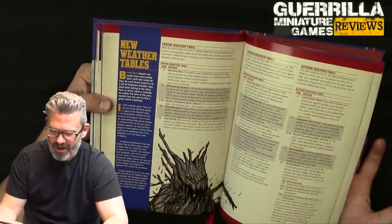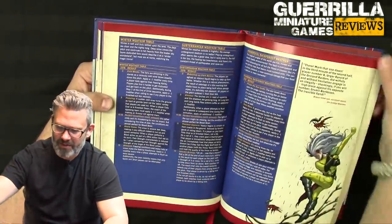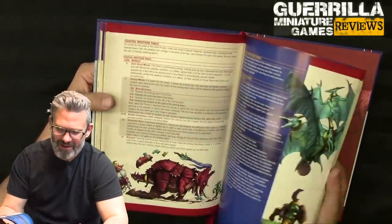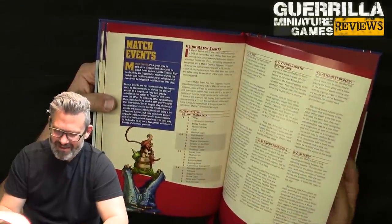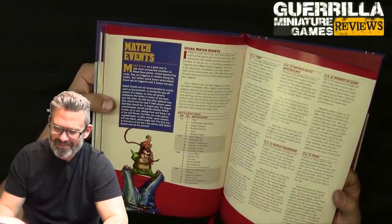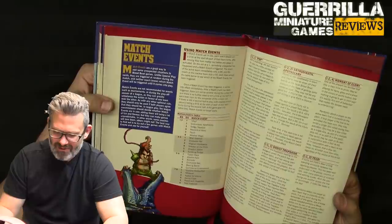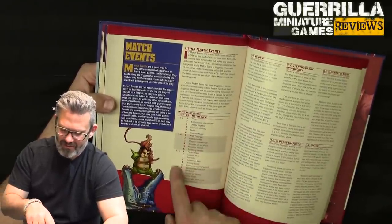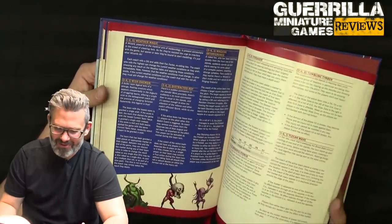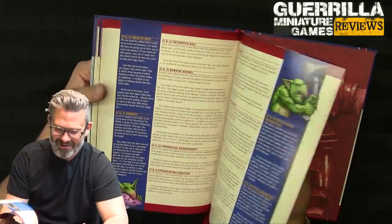New weather by seasons: spring, summer, autumn. The commissioner declares the season and you play with those tables. Options include winter, subterranean, primordial rainforest, graveyard weather, desolate wastelands, mountainous, coastal, and desert weather. Then match events — if in use, each coach rolls d6 at the start of each team turn. The active coach rolls a d8, the inactive rolls a d6; both consult tables for what happens. Results include a wish demon appearing, a feud, a moment of glory, or a streaker showing up on the table. Truly chaotic Blood Bowl.